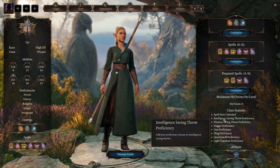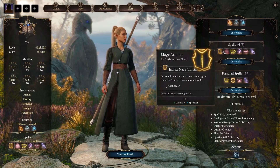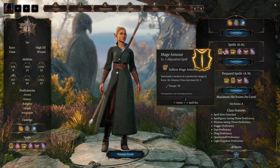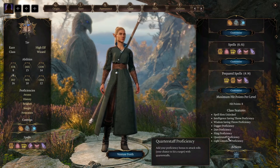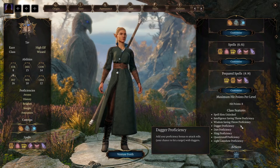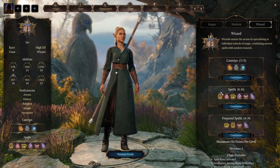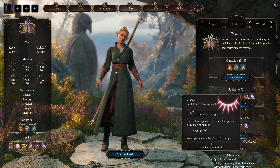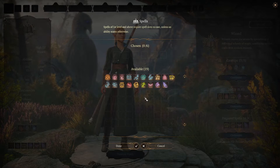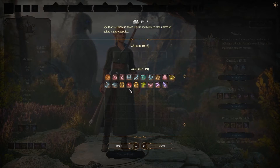We have no proficiency in any armours, so usually you end up using Mage Armour to help increase your armour class. We get proficiencies in a few select weapons, and saving throw proficiencies in intelligence and wisdom. We get spell slots — at level 1, I believe we get two level 1 spell slots. These are the spells we know and can prepare for the day, available to you when you're playing.